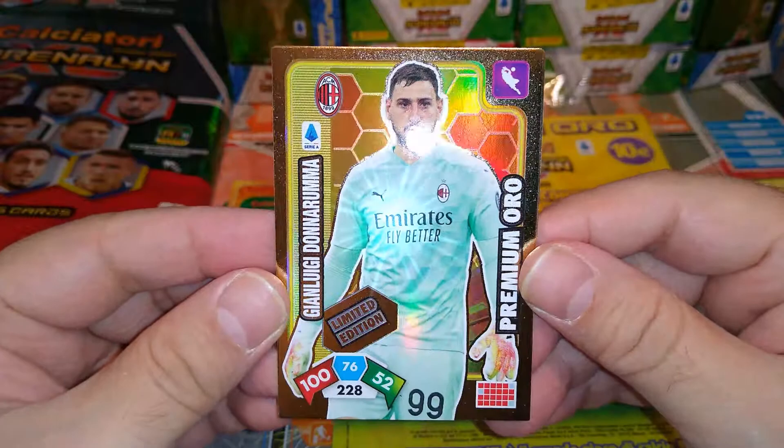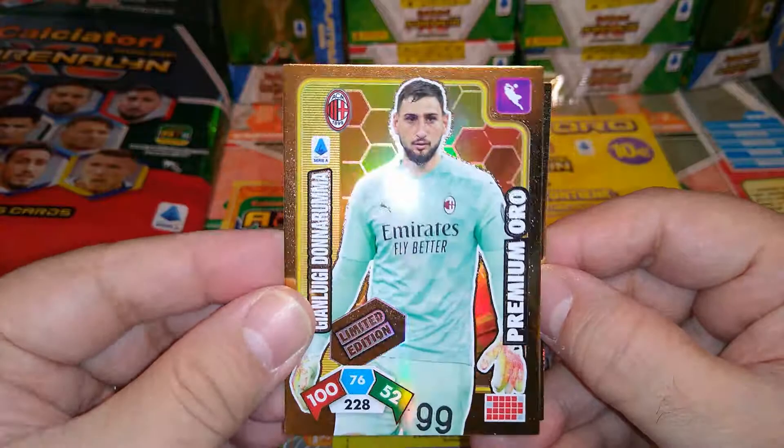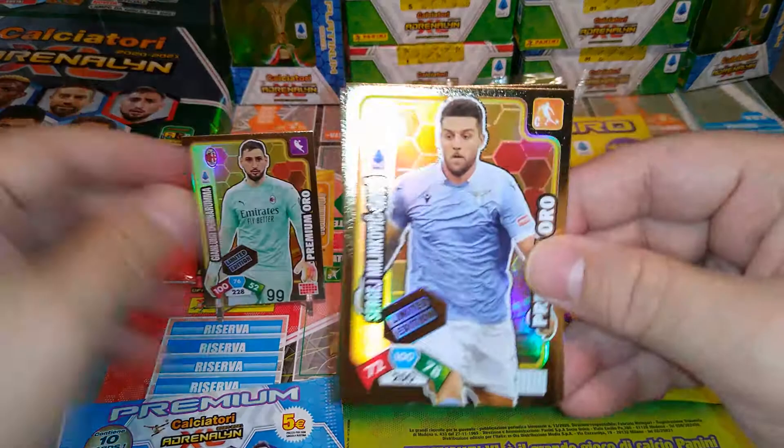Let's have a look at our first limited edition. Boom — nice! Gianluigi Donnarumma — limited edition, premium gold. Very, very nice. Numbers are 176 and 52. We'll put it here on display.